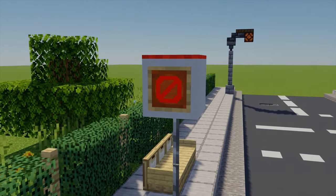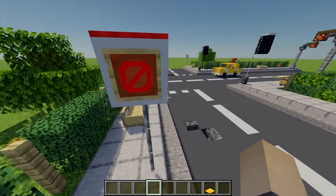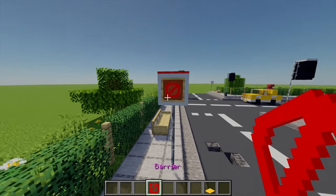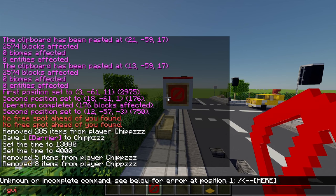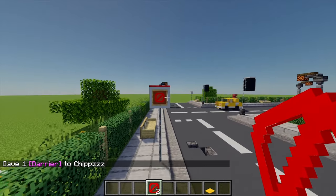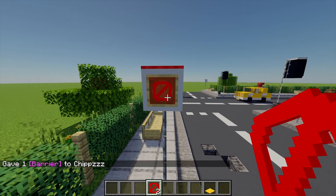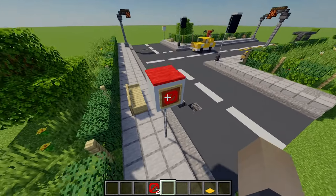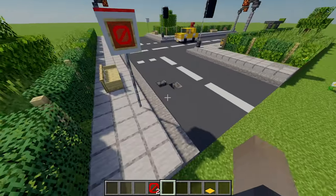My tenth and final build idea is a speed limit sign. It uses white concrete with an item frame in front containing a barrier block - you can only get these in creative using the command: slash give [your player name] barrier. Placed in an item frame it looks like a speed limit or no entry sign. I've topped it off with some red carpet and mounted it on a base of iron bars.